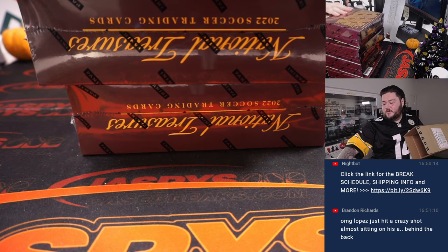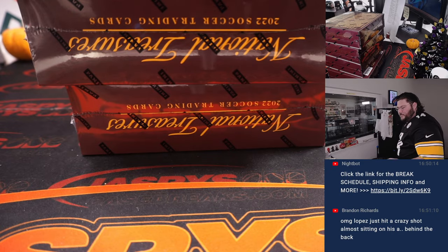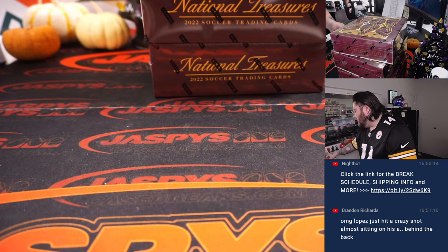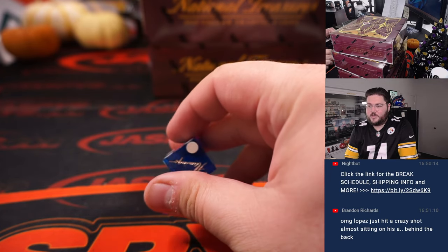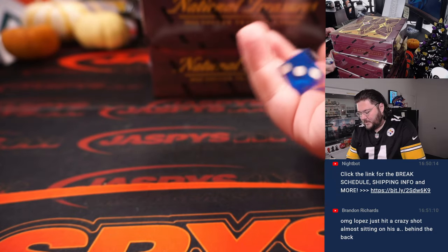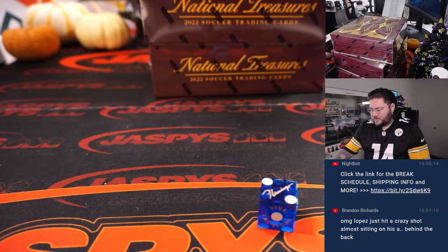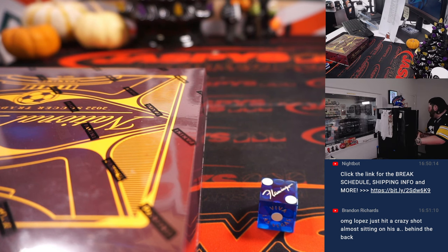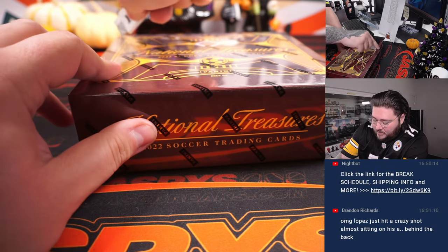I'm going to draw it out of a hat — there's box four. The way I'll do it: dice, the corresponding number on the dice will be the box. So if it's one, two, three, or four, we go with that. If it's five or six, we re-roll until we get one of our boxes. There it is — two. Second box. PYTs 14, 15, 16 on the site right now at JoshsCaseBreaks.com.